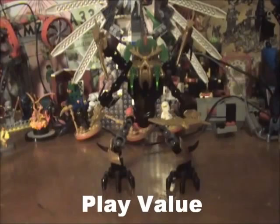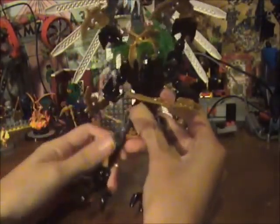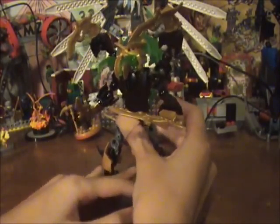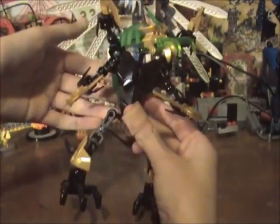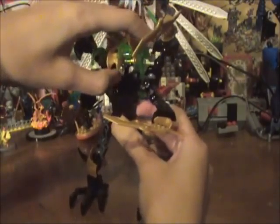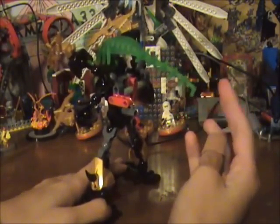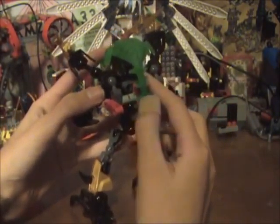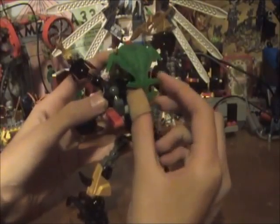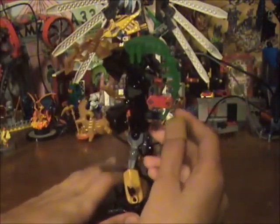Now for the play value of Scarrox. His leg articulation is fine as always. His head isn't exactly the most flexible — the arms up here get in the way a bit. The brain parasite falls out a lot more than Pyrox's. It's not the worst — you can flex it a little — but you have to get it in the right position, and if you leave him there a while, it's going to fall out. The head is just not angled in a way that it fits in tight.